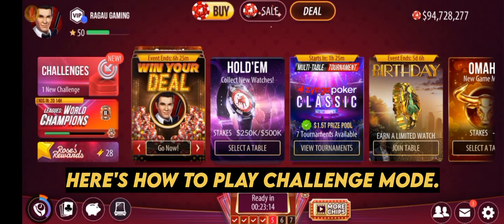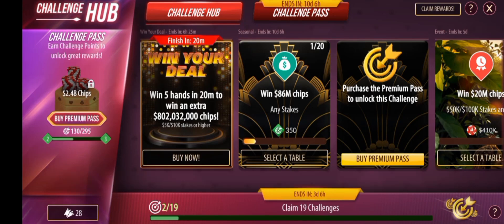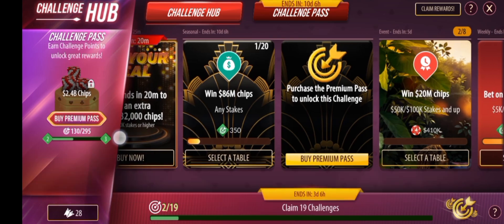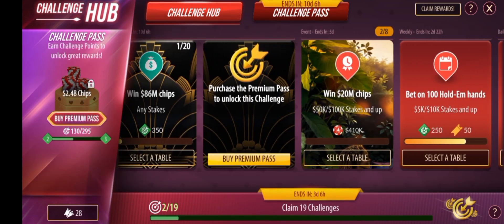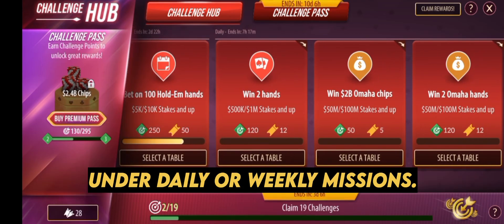Here's how to play challenge mode. Go to the Missions or Challenges tab — this is typically represented by an icon that looks like a trophy or medal. Some versions of the game have a separate section dedicated to challenges, while others list them under daily or weekly missions.